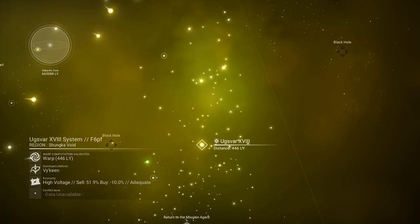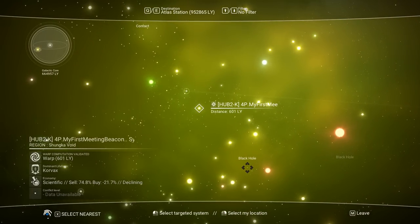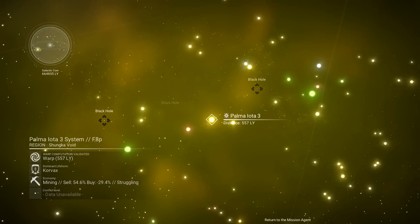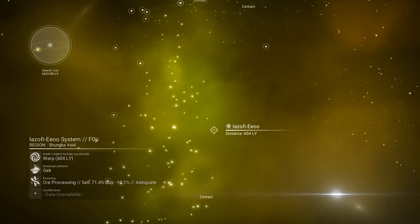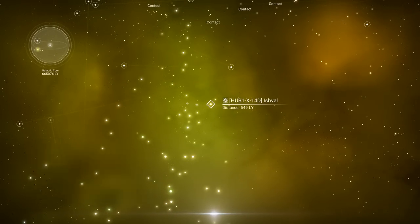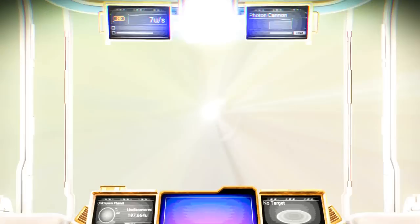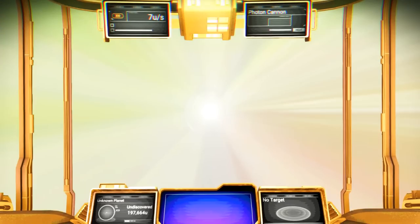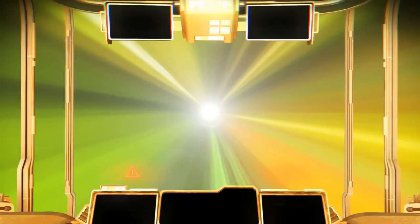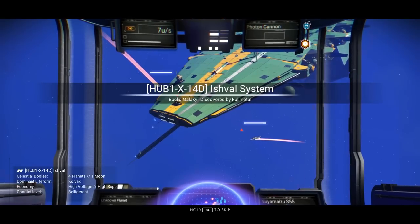The most populated area right now in the Galactic Hub, even on the PC version of the game, is the Shunk of Void. There are a lot of people who have settled up here, so there's still a lot of things that we have not discovered. I'm still trying to travel to places and find other people's discoveries, but for some reason there's not much activity going on right now. I have yet to see one single person in my entire journey, except for the messages they've left for other travelers.